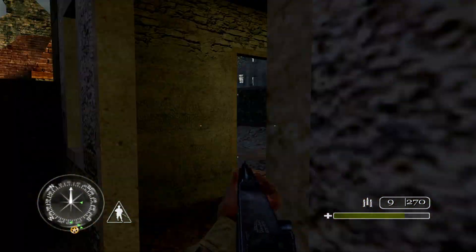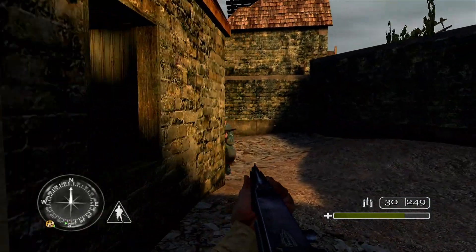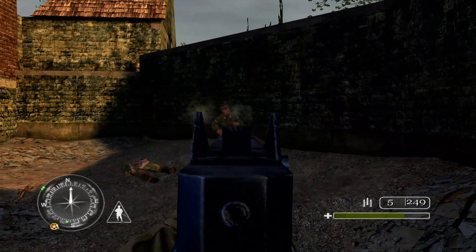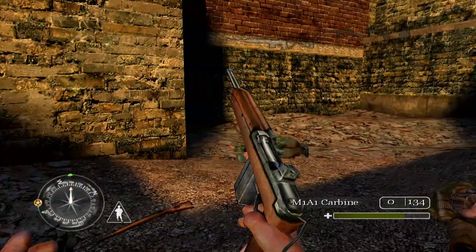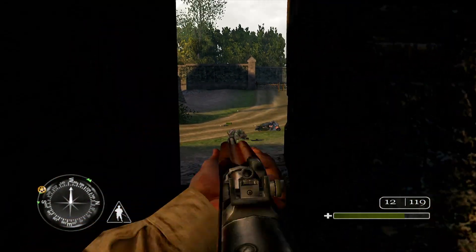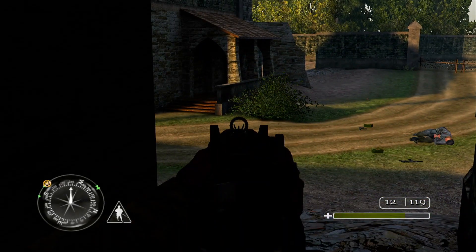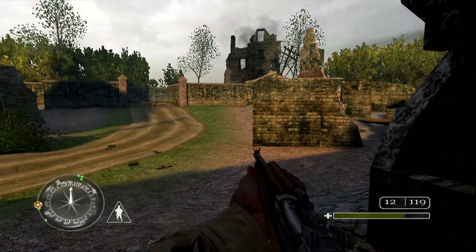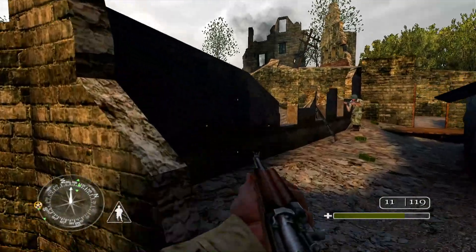Oh, that's Private Lewis, I shouldn't shoot at him. First kill with a Colt — how about that? They're shooting at me. Just trying to reload here. There's another guy shooting at me from behind that wall, but I don't see them anymore now. Oh, there's another guy right here — nope, that's Sergeant Moody. I should not shoot at him.